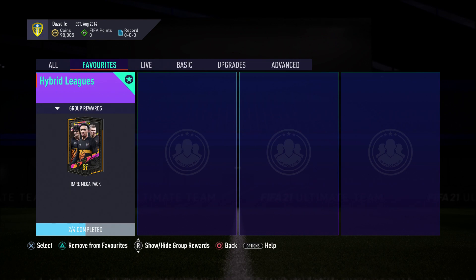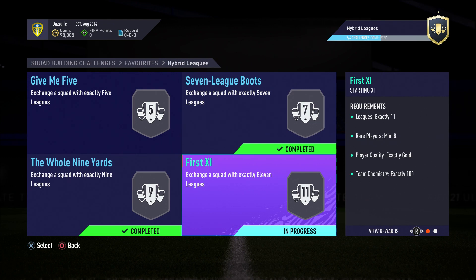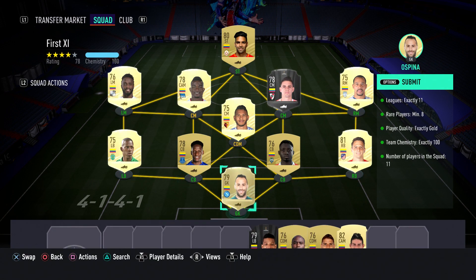Welcome back to another video. Today we've got one part of the hybrid leagues — we've already completed two. I thought I'd just do this one because it's the hardest one. You need two to three loyalty on this team. Obviously these three here are strikers, so you can convert them down to their respective positions and you should be able to get the chemistry.